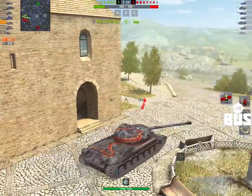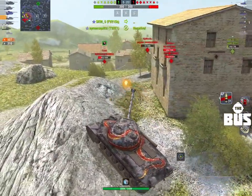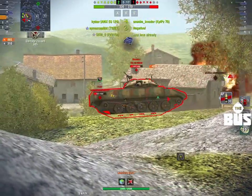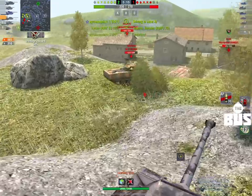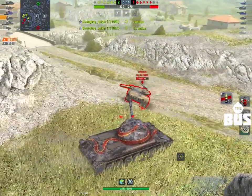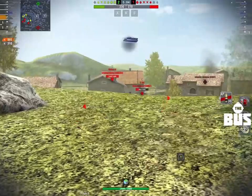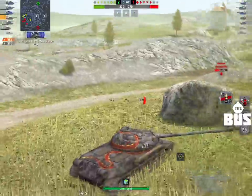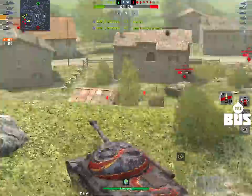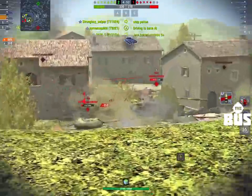The tank itself, to me, feels like a descendant of two particular vehicles. One is the IS-3, the other is the IS-8, which is particularly obvious when you look at the pike nose and the top-end speed. It gets up to 50 kilometers an hour, just like the IS-8 does. It's actually the second Chinese tier 10 heavy tank we have in the game. The big difference between this and an IS-8 is that it has seven degrees of gun depression, but seven degrees isn't really enough to make a gun depression tank stand out.